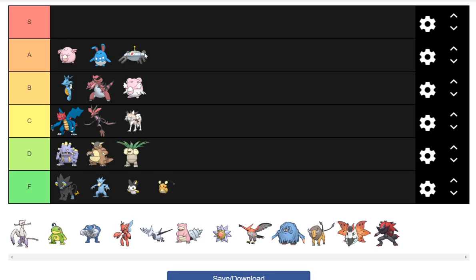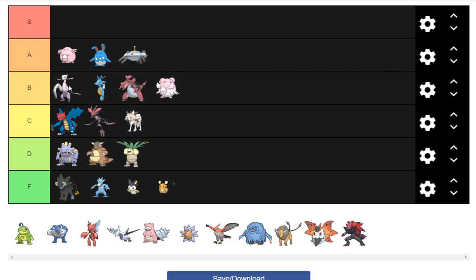Mienshao I'm going to put in B tier. Regenerator is really good this generation, and it finally got access to Close Combat. I could honestly see it being an OU Pokemon with Close Combat, Knock Off, U-turn, and AV sets maybe. But it's still kind of useless against Toxapex and Clefable, so not super great there.